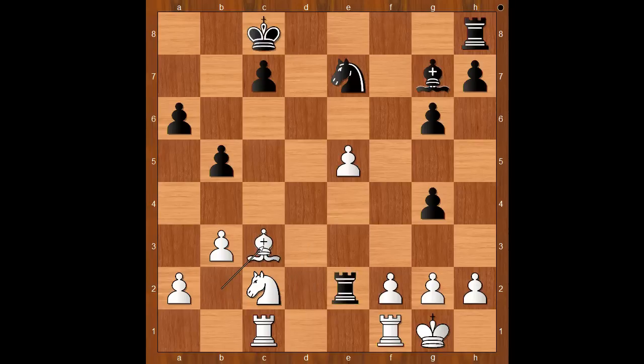Bishop to c3, rook to e2, knight to d4, rook takes pawn on a2. Material balance has changed. Black is now a pawn up.